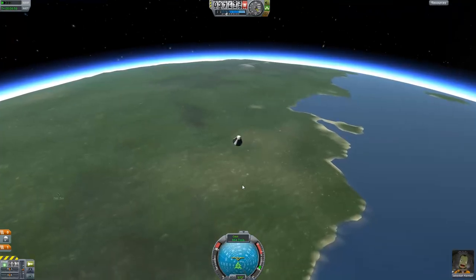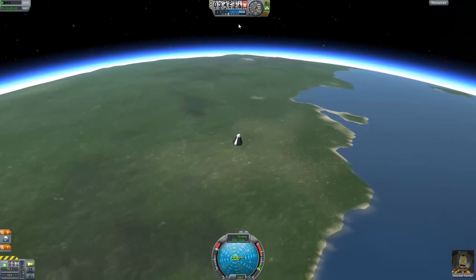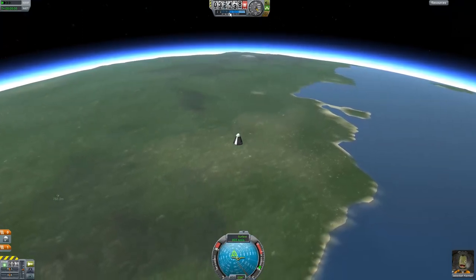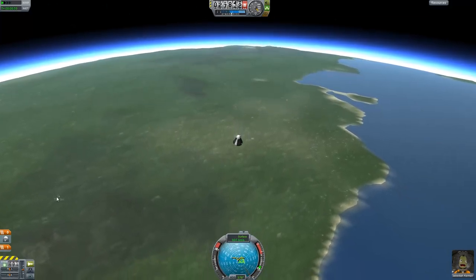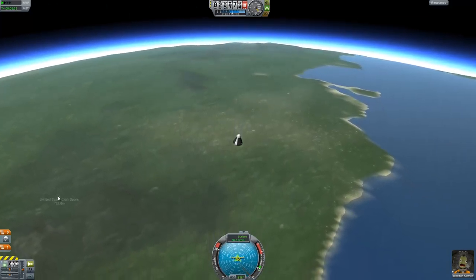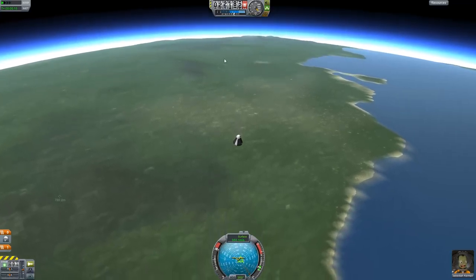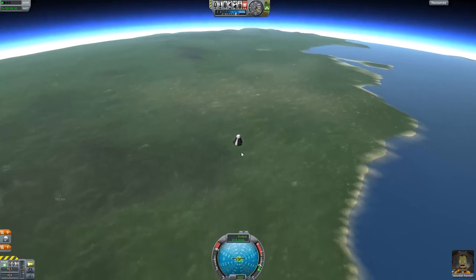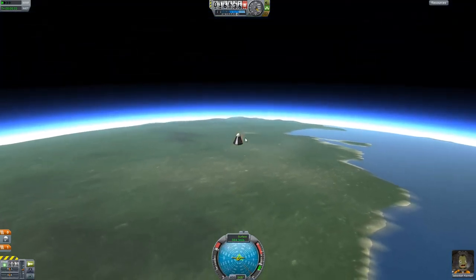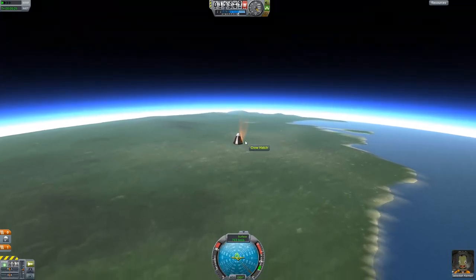We're currently plummeting through 37,000 meters, about to hit the shock zone. You can actually see where we are in the atmosphere. There's the remains of our spaceship — it's going to crash into Kerberth. You can see some heat coming off the shock zone as we enter back into Kerberth's atmosphere.